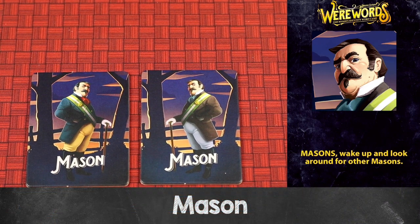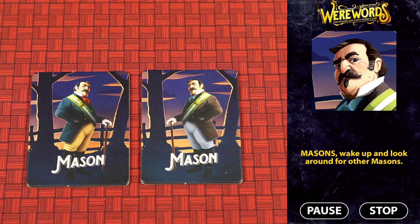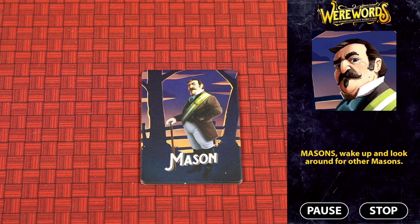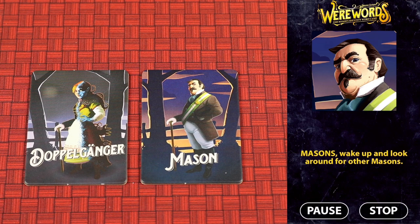The masons are on the villager team and get to wake up and see each other, which allows them to know they can trust each other. If there's only one mason in the game, that mason will not wake up to see anybody in the night phase — unless there is a doppelganger acting as a mason, in which case they'll get to see each other. Feel free to mix and match all these different roles to balance the game for your group.